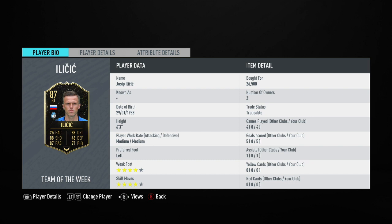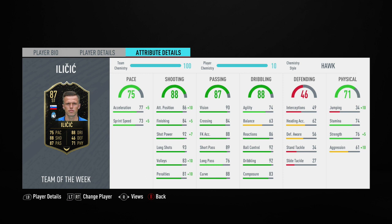He's also got a 4 star weak foot as well as 4 star skill moves. His main standout stats are going to be his 92 shot power, his 93 long shots, as well as his 92 ball control and 92 dribbling. I also had the Hawk chemistry style applied to this Ilicic card.